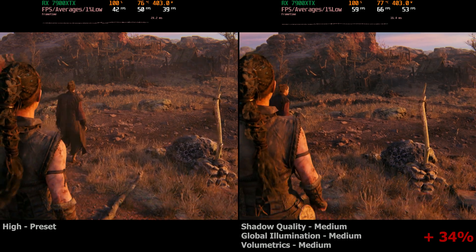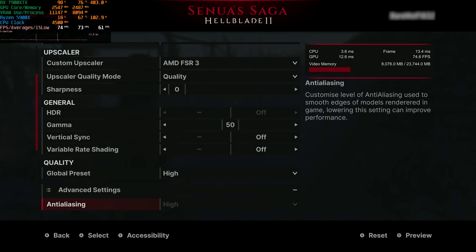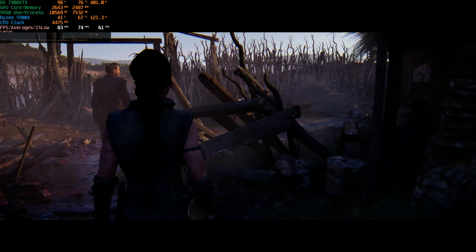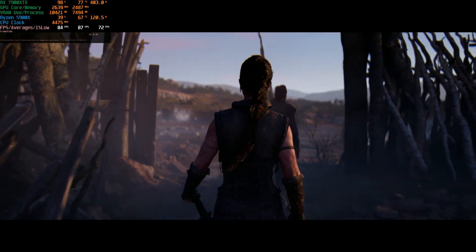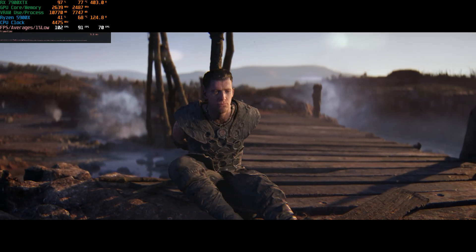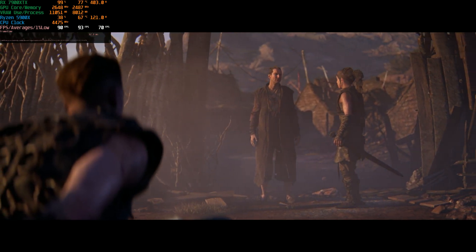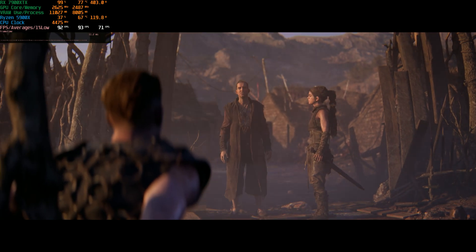What if we enable FSR on top of the optimized settings? We end up going from the 70s to close to 90 FPS, sometimes even above that, with the optimized settings on top of FSR quality. Let me know what you guys think. Give the video a like if you liked it, and consider subscribing if you want to see more content. As you can see, there are some tweaks you can make to gain a lot more performance, and you have FSR as well. If we had frame generation, we could probably go as high as 140 FPS — that would have been cool. Either way, I think this turned out pretty well. I will see you in the next one.